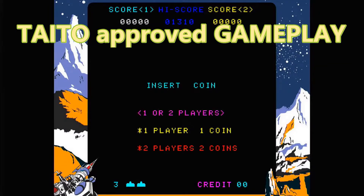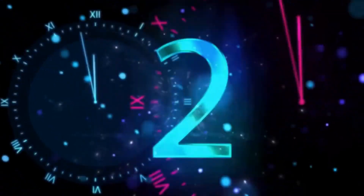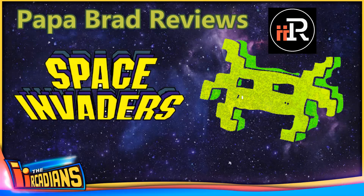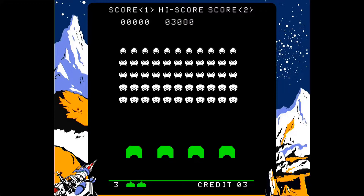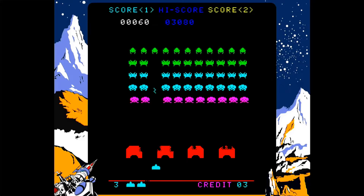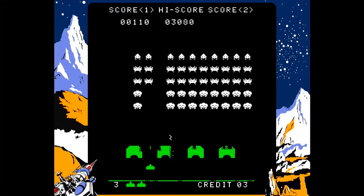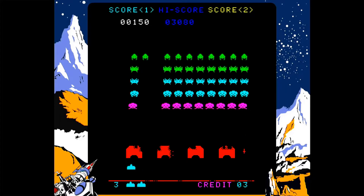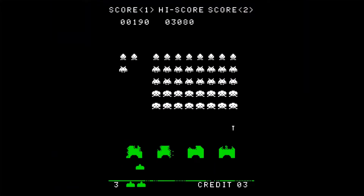We have to get everything specifically approved by Taito, and every single pixel counts — if something's a space off, they notice it. It's finally here: Space Invaders for the iArcade. First I'm going to show some black and white footage, and you can easily switch to color. The great thing about this game is you can change between the different gels, backdrops, and bezels all on the fly.